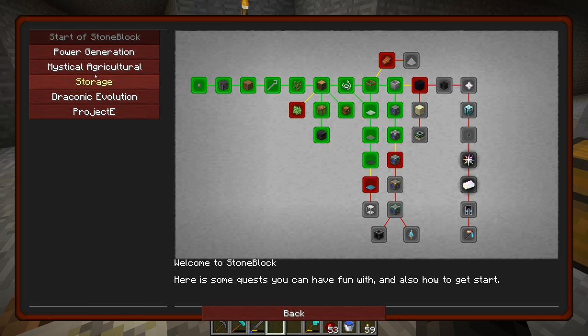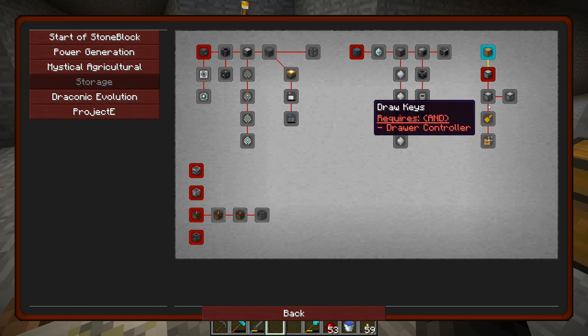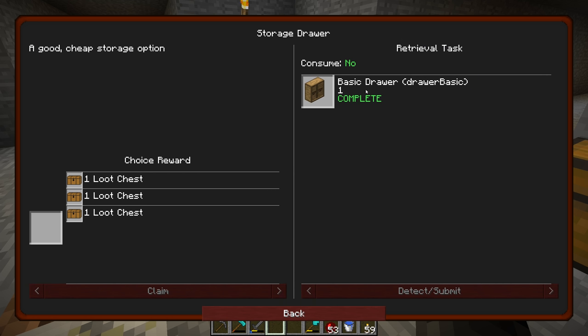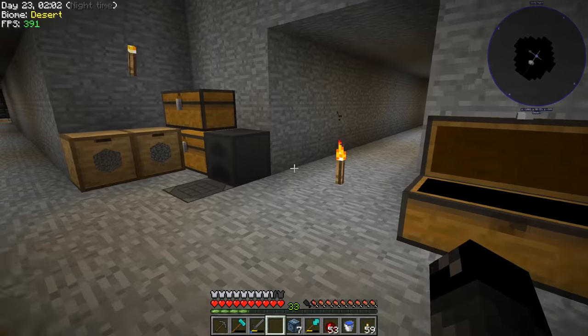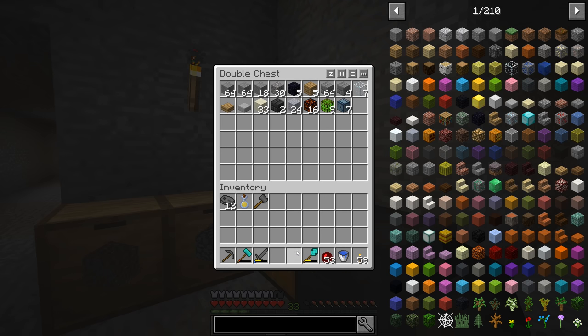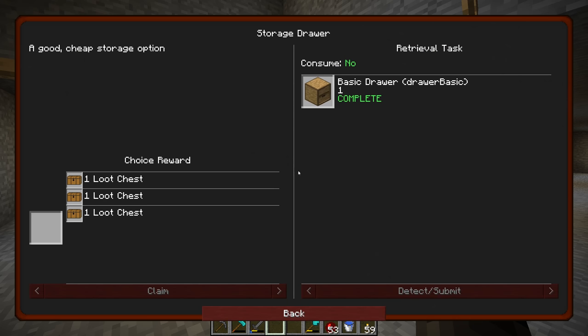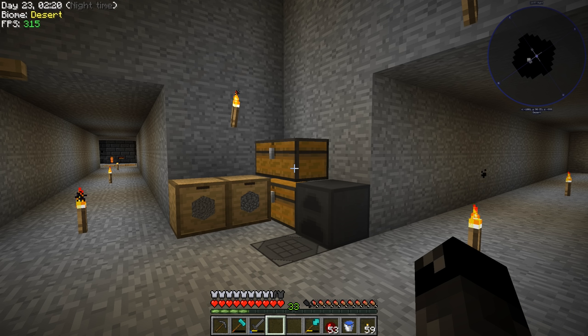Under the story section we have quests for compacting drawers and such. We completed one for making a regular drawer before but never claimed it, so let's do that now and we get chance cubes. Chance cubes is something we are not going to be opening anytime soon. So the compacting drawer is the next quest here.